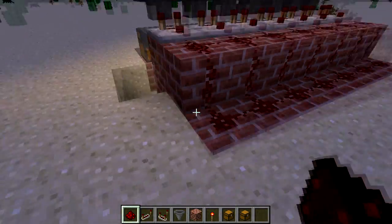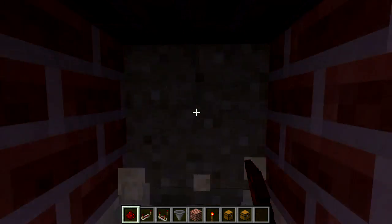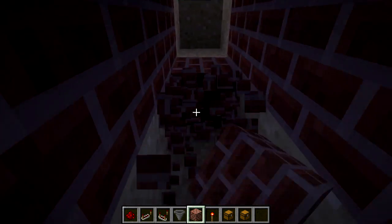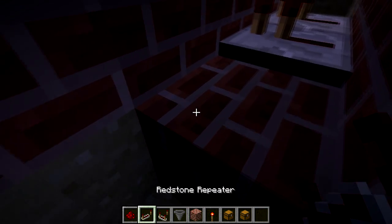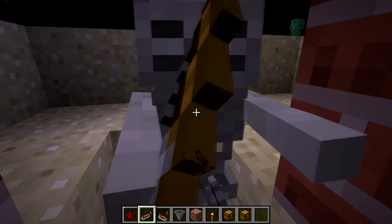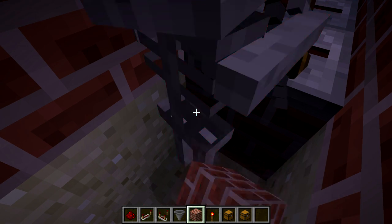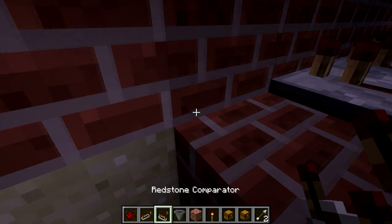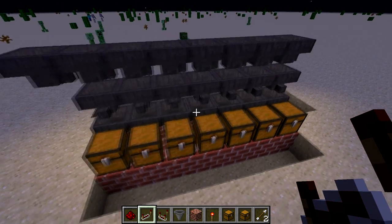Now you've got all your redstone dust set up. Go under here and we've got to place repeaters under this. We need to do this one at a time — get your repeater out and just keep placing until you've got a line right there. And at the end, if you want, you can add a hopper where it just goes straight down with no redstone.